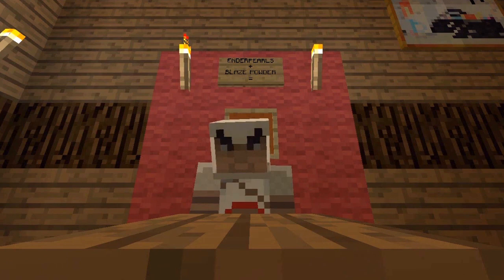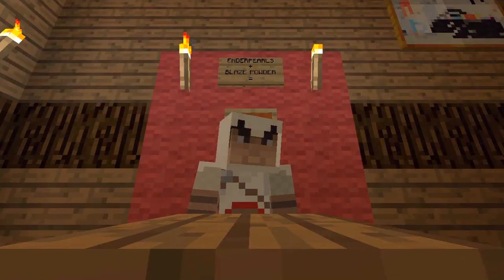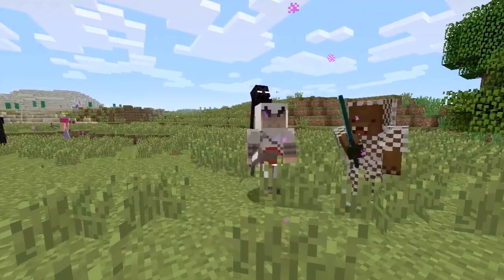Let's stop it here. Behind them is an item frame — the item frame contains the Eye of Ender. I wanted to pause here so you guys could see the sign above it, which shows the recipe to make an Eye of Ender: ender pearls plus blaze powder makes an Eye of Ender.